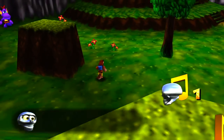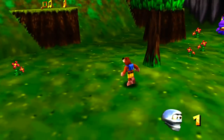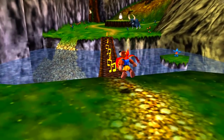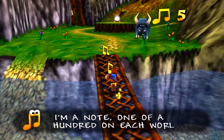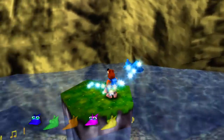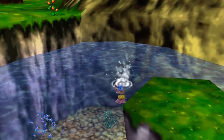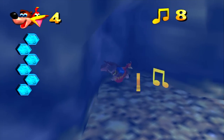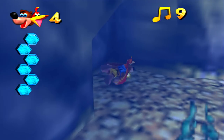Next up is a Mumbo Token — used for Mumbo magic. We're yet to learn about that. There's also Notes: one of a hundred on each world. Collect them to open the note doors. You're going to need to use these to get into the different areas of Grunty's lair. The Jinjos are used to open up the worlds, and the notes are used to open up the areas for which those worlds are in.